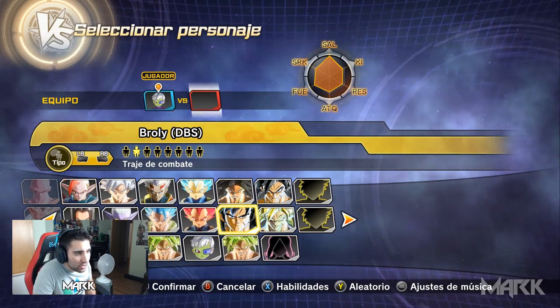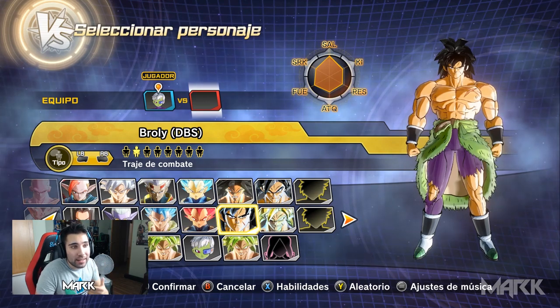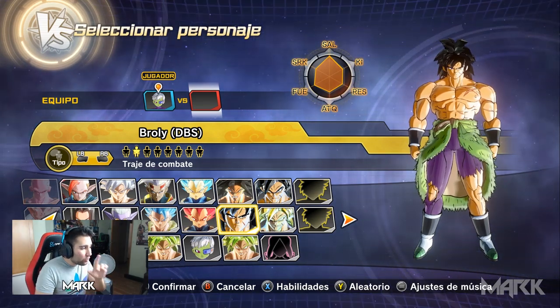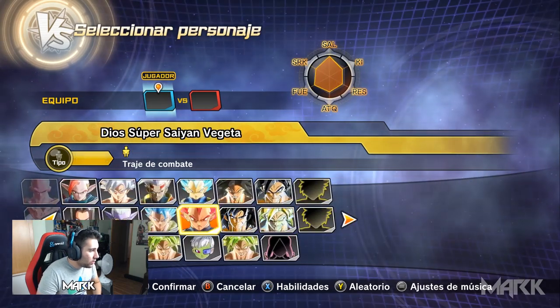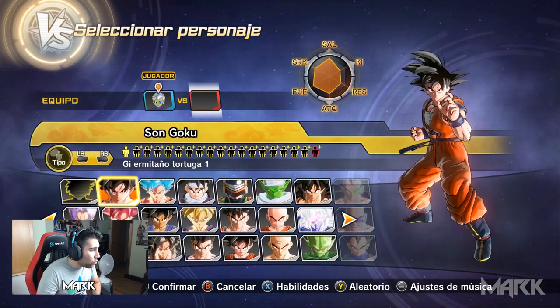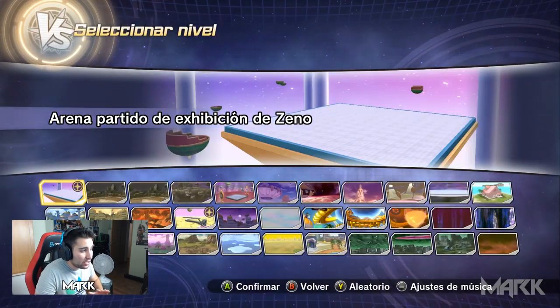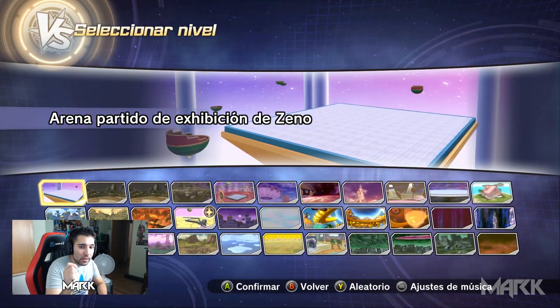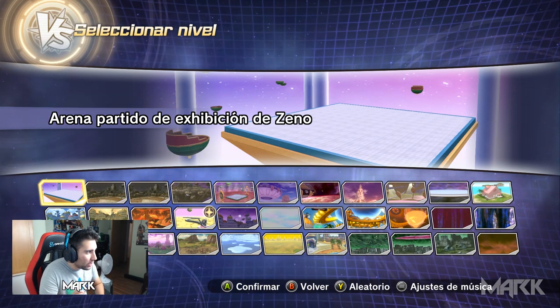Nosotros vamos a centrarnos concretamente en este Broly que creo que os va a gustar. Vamos a luchar con Chelai contra Goku de Dragon Ball Super. Le he puesto una skin de Dragon Ball Super, esto lo podéis hacer sin mods. Y ahora os voy a enseñar todos los mapas nuevos que tengo.